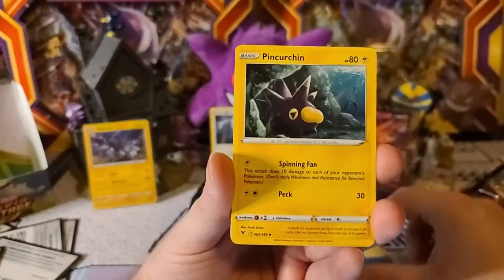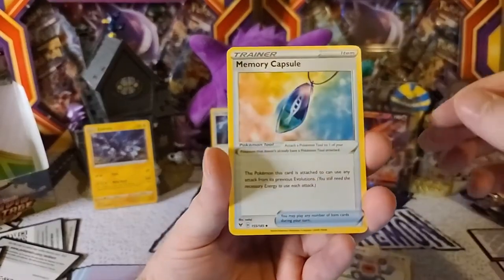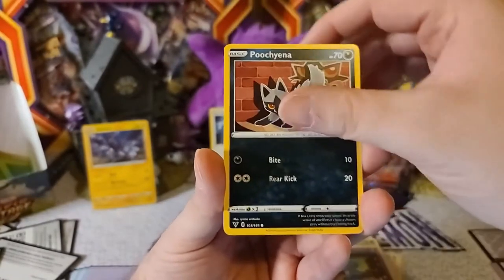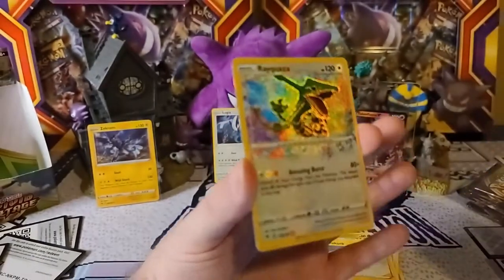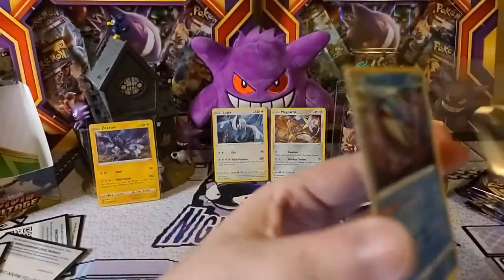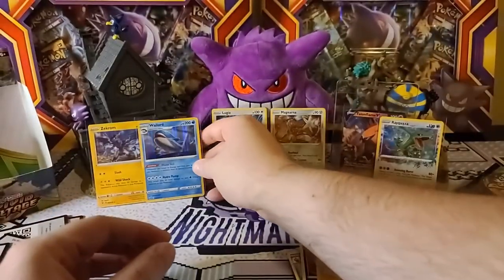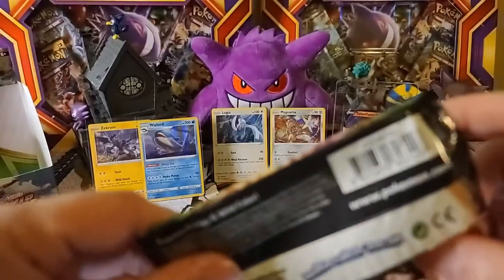Here we go — Water Energy, Pinkertune, Loudred, Memory Capsule, C-Dot, Fanfie, Shuppet, Poochiena, Voltorb. And an Amazing Rare — Rekleza! I'll sleeve him up. I think that's the fourth or fifth time I've pulled that one. And a Werelord holo. Looks like I'll still be looking for that Celebi and Zashian Amazing Rare, but definitely not too bad pulling that Amazing Rare Rekleza.